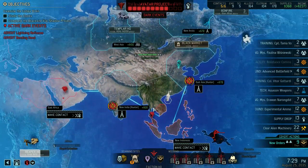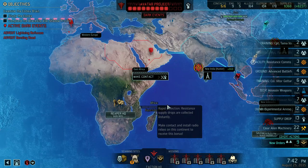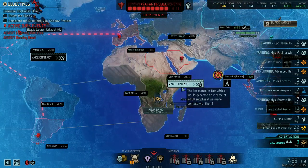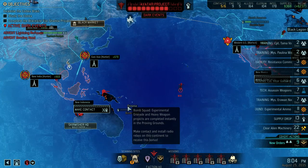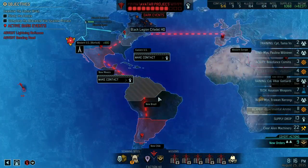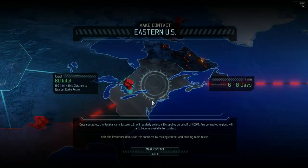Okay awesome, where could we possibly go? We could unlock this for the facility. What do we get - Rapid Collection? That might be nice. We need three of them. Experimental grenades and heavy weapon projects are completed instantly - it's not bad but it's not that great either. What about this one - Double Agents? On every mission there is a chance they'll join the XCOM squad. That sounds good - 80 intel.